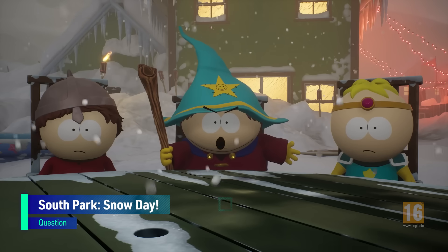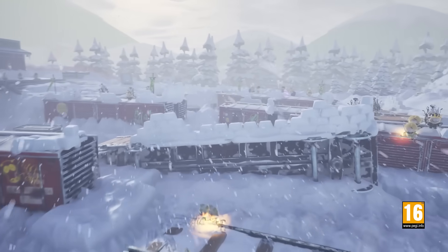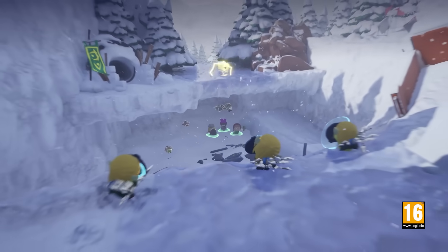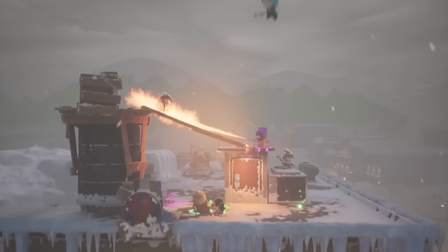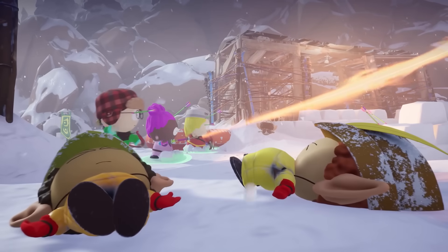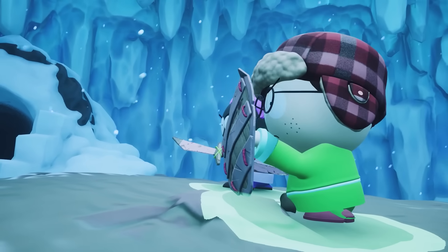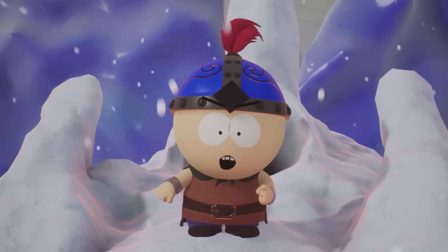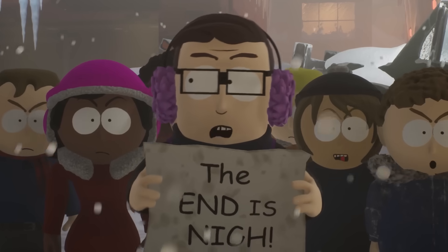First up we have South Park Snow Day, a game that perfectly captures the childhood joy of knowing school is cancelled so you can gleefully go out and pelt your friends in the face with snowballs. Like previous South Park adventures The Stick of Truth and The Fractured But Whole, Snow Day is stuffed with crude humour, casting you as the affectionately named new kid as you team up with Cartman, Kyle, Stan and the ill-fated Kenny to save the town from chaos during a blizzard.